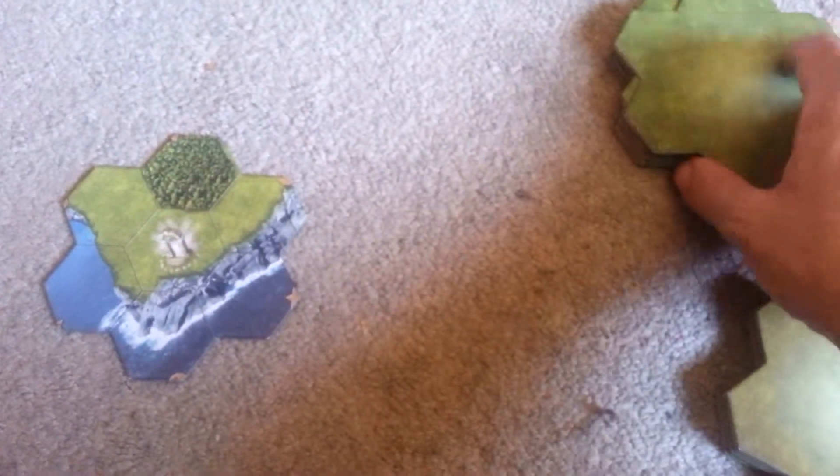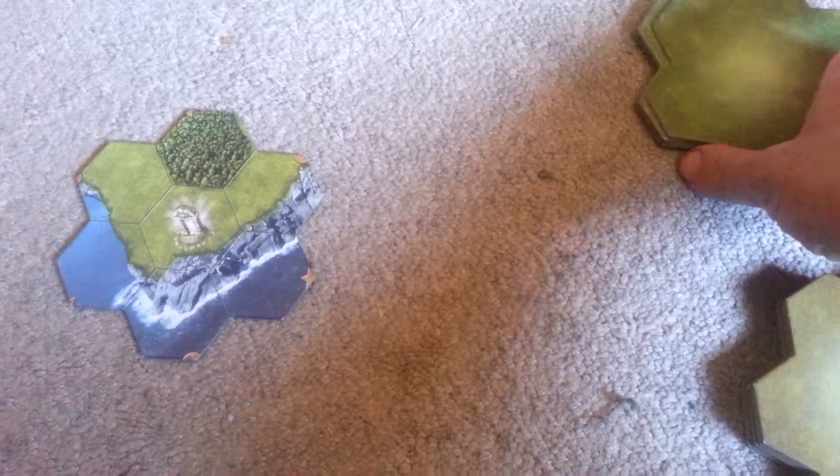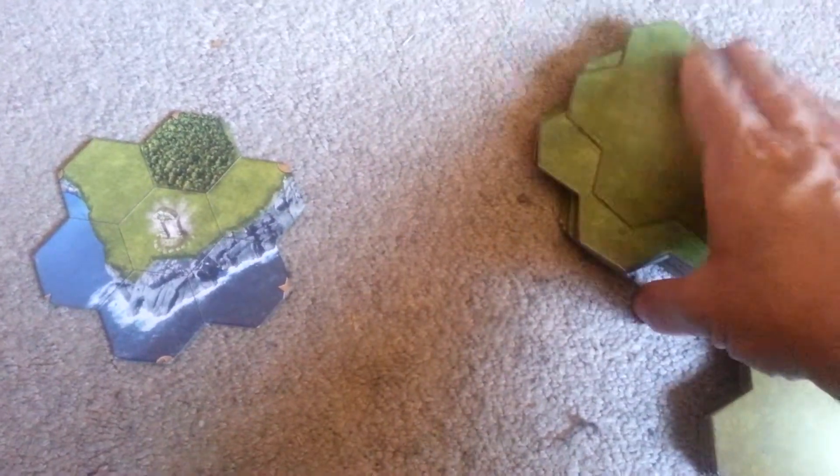We have eleven countryside tiles here for a total of twenty tiles altogether. At the beginning of the game you're going to shuffle this up. You're not just going to have the tiles in order of one through eleven — that's only in the first reconnaissance. So you're going to draw the first two tiles at random.